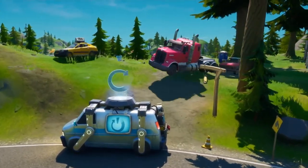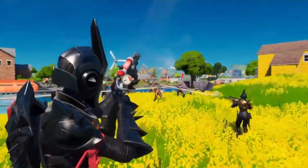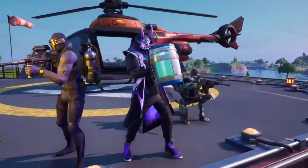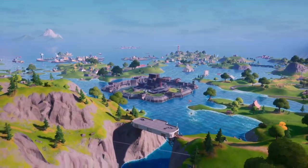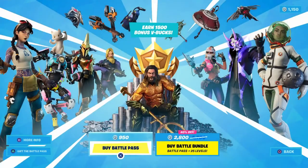Watch out! So, buy the Battle Pass and unlock your team of Drifters, start designing your custom Brella, earn 1,500 V-Bucks, and more. What are you waiting for? Chug Jugs are back, everyone! There's cars, there's a lot of stuff coming into the game. Let's check out the Battle Pass, everyone.